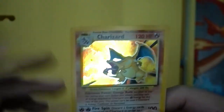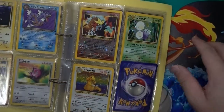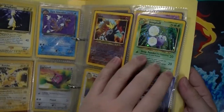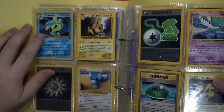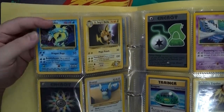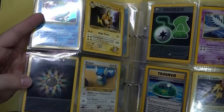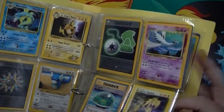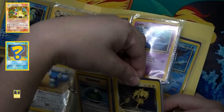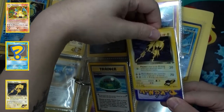One eternity later — sleeved back up. Going back into the collection, you'll see Entei, Jumpluff, Fossil Dragonite, and Base Set 2 Gyarados. We also have miracle energy and rainbow energy — not holo — and Dratini.